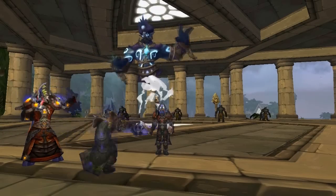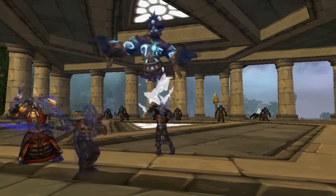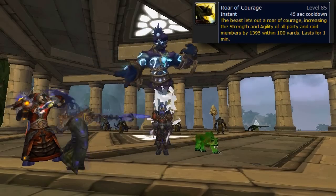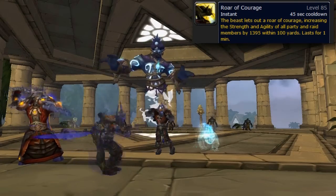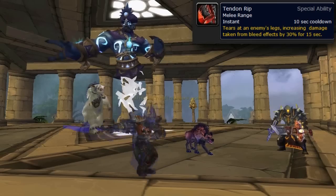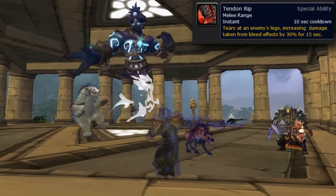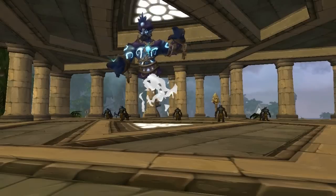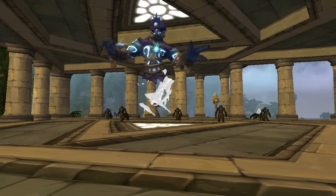Did all your DPS Warriors ditch the raid this week? How about your Enhancement Shaman — is your Death Knight on vacation? Don't worry: you can still cover the Horn of Winter buff with your Cat or Spirit Beast. Arms Warrior, Feral Druid, and Subtlety Rogue gone AWOL? Don't worry — your Hyena will be there with your 30% bleed debuff. And should all of these buffs be covered in your raid, you can bring whichever pet you want.